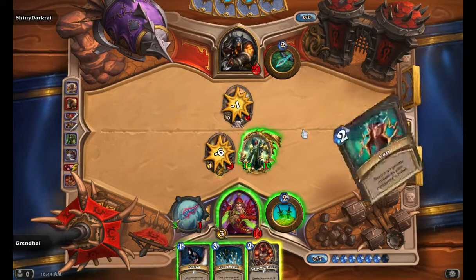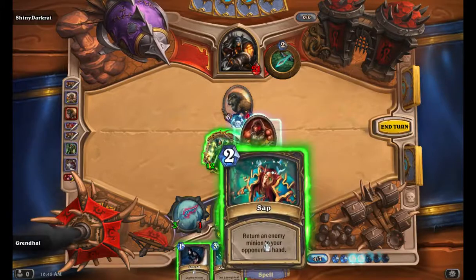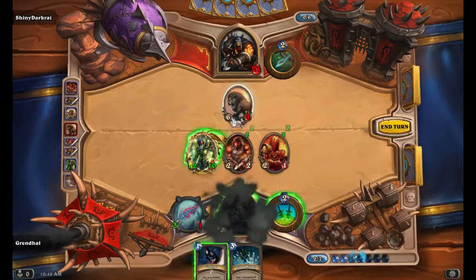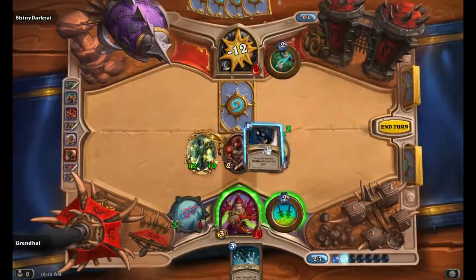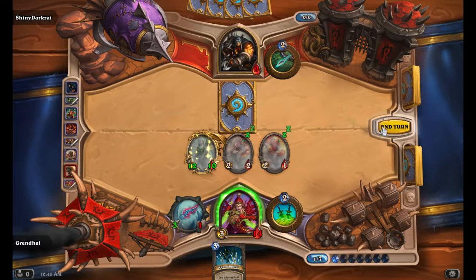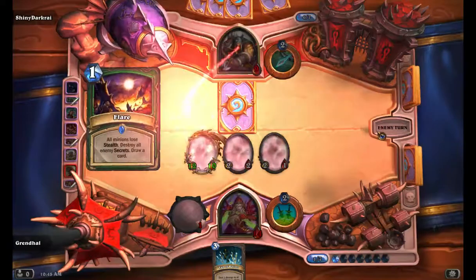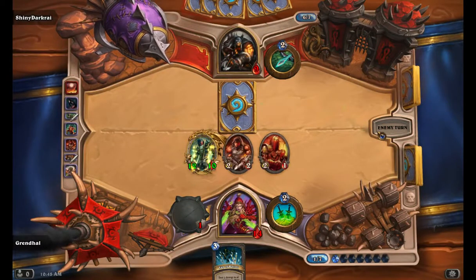I messed up on my Cold-Blooded — I completely misplayed that. I put that back in his hands. I messed up that play so bad. I should have done my combo so I could be hitting for 14. He's drawing a card. I forgot to Conceal — I forgot about the Flare working on that.